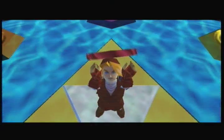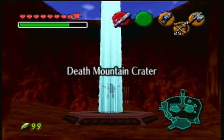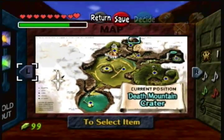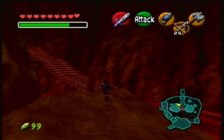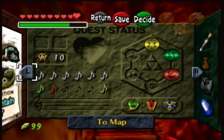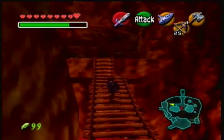Now let's have a look — we have ten gold Skulltulas, which is perfect. So I am going to quickly cut forward and we are going to return to the Temple of Time, and then return to Kakariko Village as a kid.